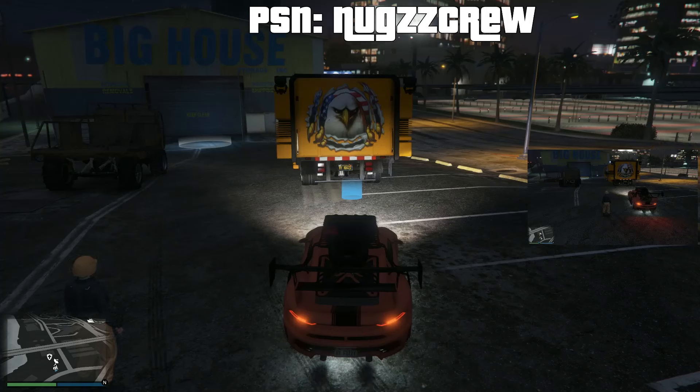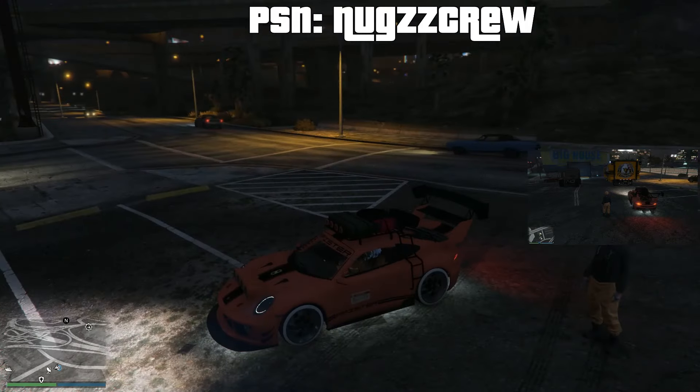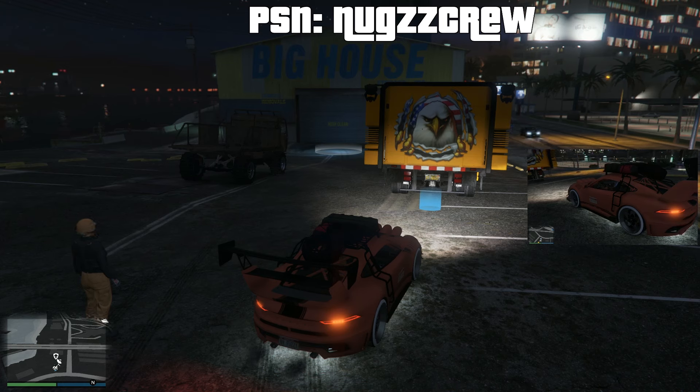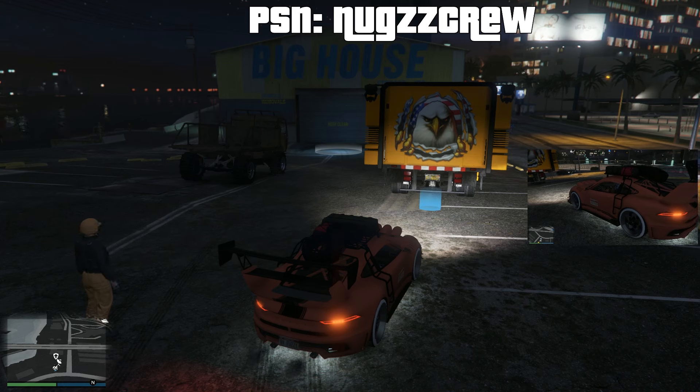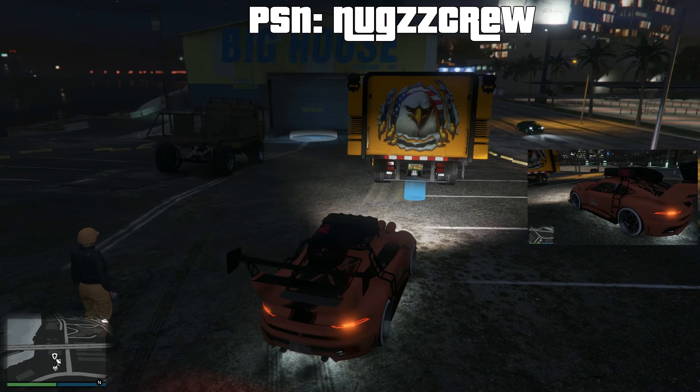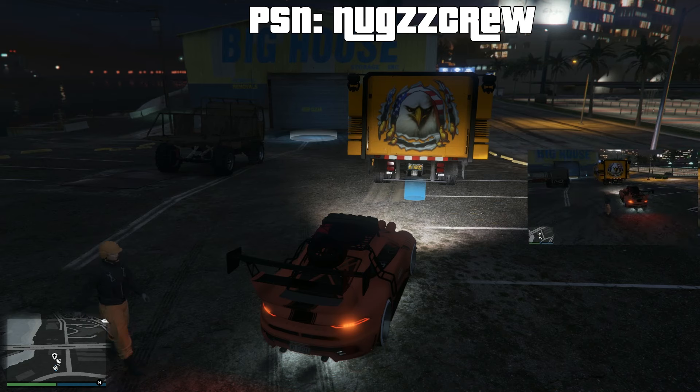Nugs crew back with another how-to video — the new and improved GCTF MOC method. You're gonna be in front of your helper's special vehicle warehouse, and you cannot own the same special vehicle warehouse. You'll need a bunker, MOC, and a personal vehicle storage in bay three. Your helper will need at least one special vehicle of any kind — the Wastelander is the cheapest.